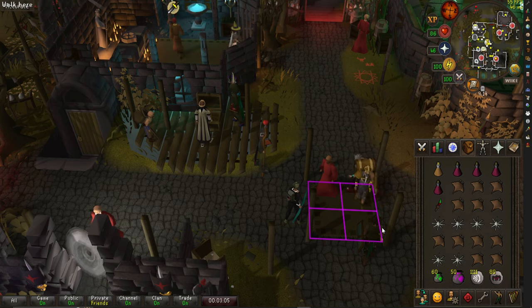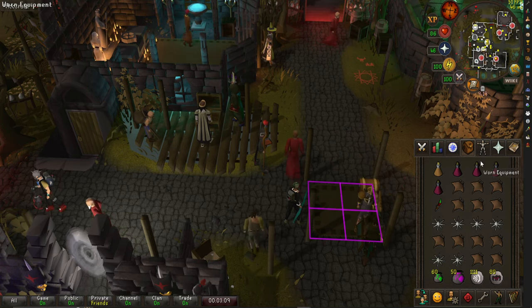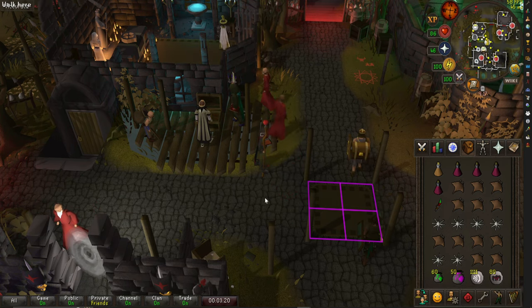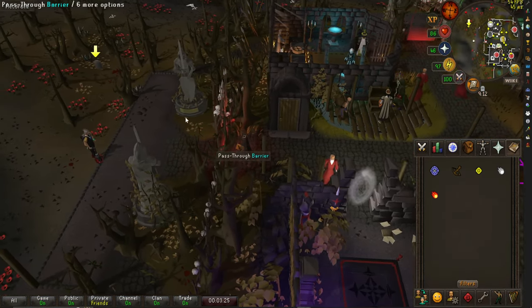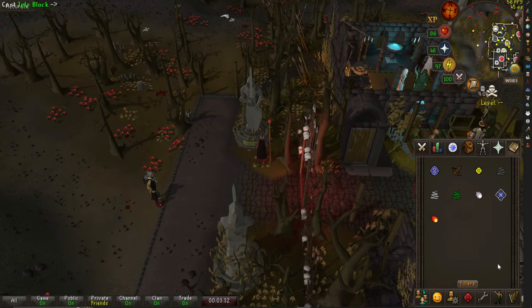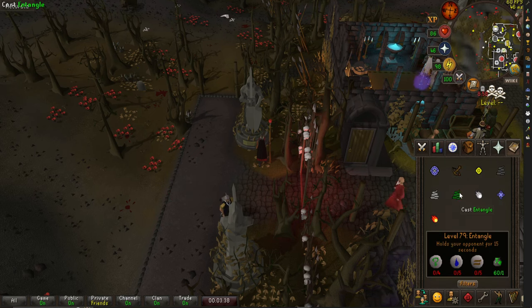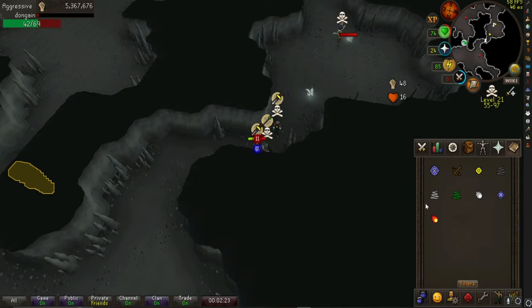For the inventory, I bring prayer pots, a stamina pot, food, runes for fire surge, and blighted teleport sacks — these have all the runes needed to cast teleport. I also bring the blighted teleblock sack and the blighted entangle sack, which let you cast those spells without bringing all the runes individually.